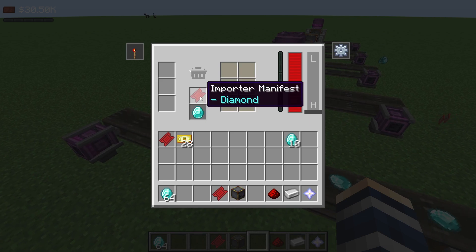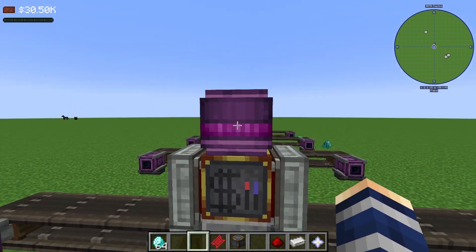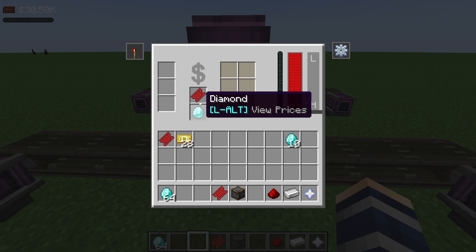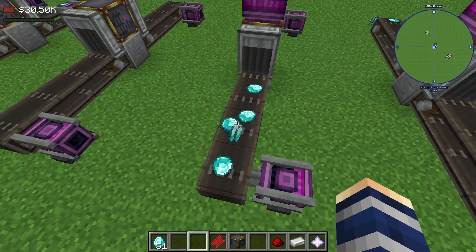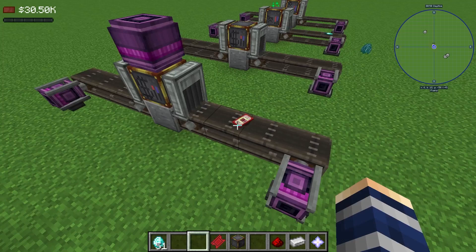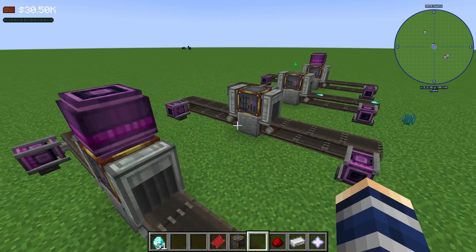That's pretty much it for the Importer. Now we have the opposite machine — the Exporter, which also runs off Forge Energy. It's already on high. It has the same inputs and outputs you can adjust, but instead of consuming money to make items, this one converts items into money. We'll throw a few diamonds onto the belt — they go into the machine and it converts them into money, kicking out bills. At $100 per diamond, that's a $50 bill or a stack of $20s.